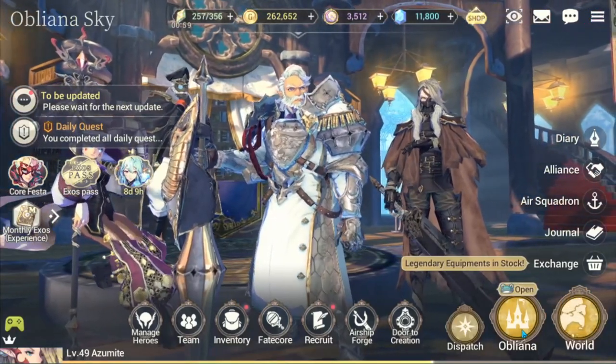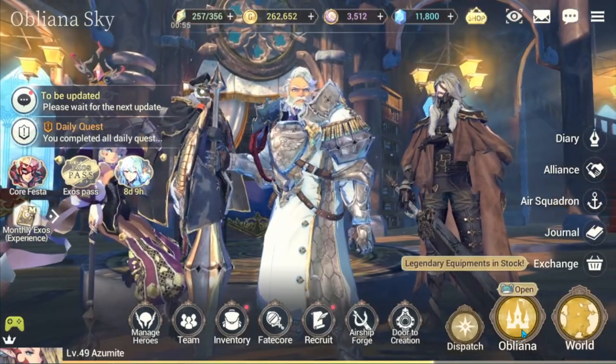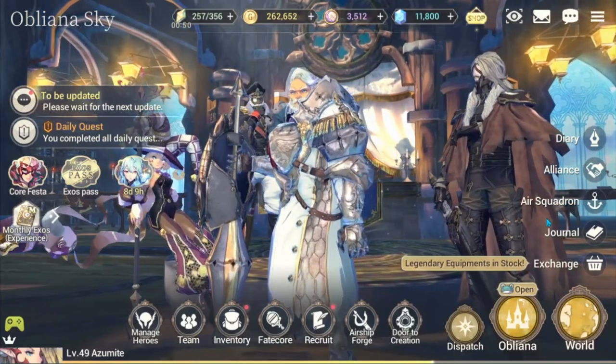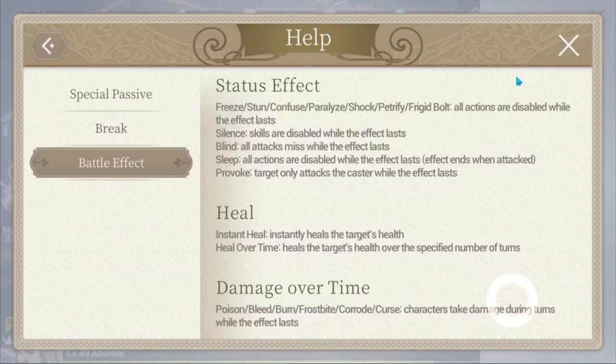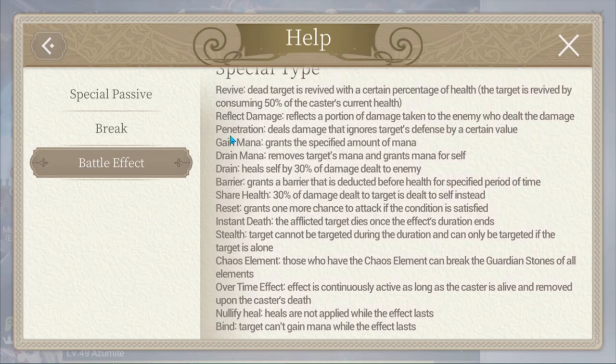As some of you might know, I test out a fair amount of champions to find good rares or alternatives for other heroes. While doing that I stumbled across piercing damage quite a lot. I looked it up in the game, which you can do in the Help section under Battle Guide > Battle Effect > Penetration — damage that ignores a target's defense by a certain value. But how much is that value? Is it five percent, ten percent, fifty percent? Who knows.